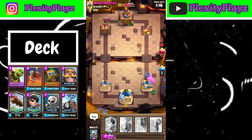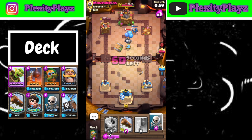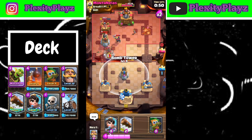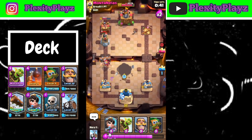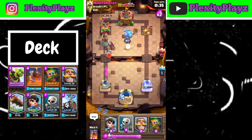We already have one tower down. The opponent has a log and snowball, so we will have to take that left lane tower. Against the goblin barrel and skeleton barrel, hopefully I'll be able to win this game. They have bomb tower, log, and snowball - this is just not a great matchup for me. Looking good for us, but then earthquake - this is like a hard counter to our deck. I might be able to make it work but we'll have to see.